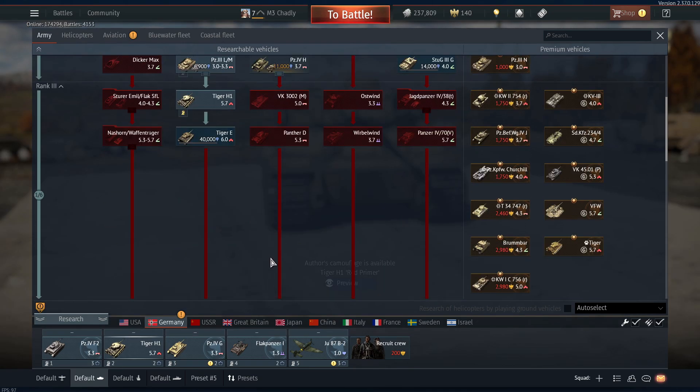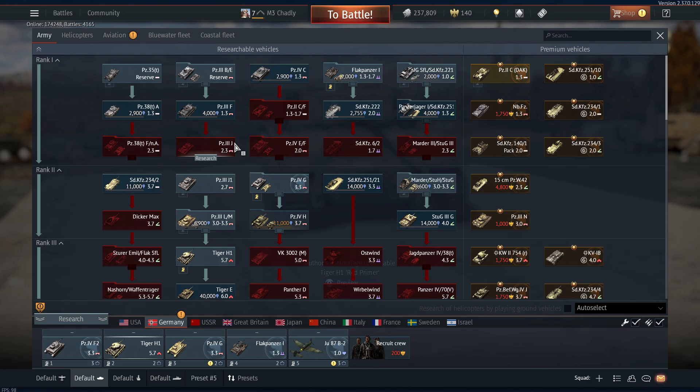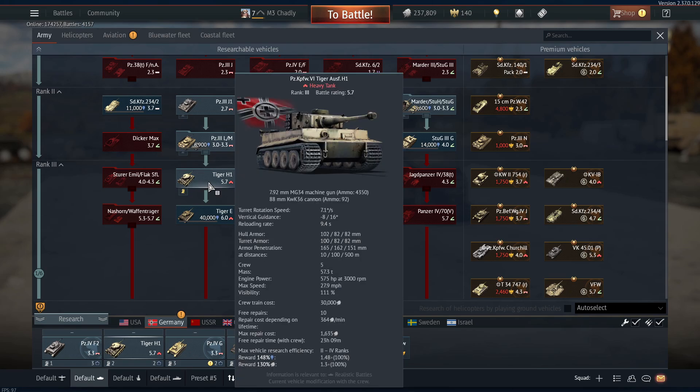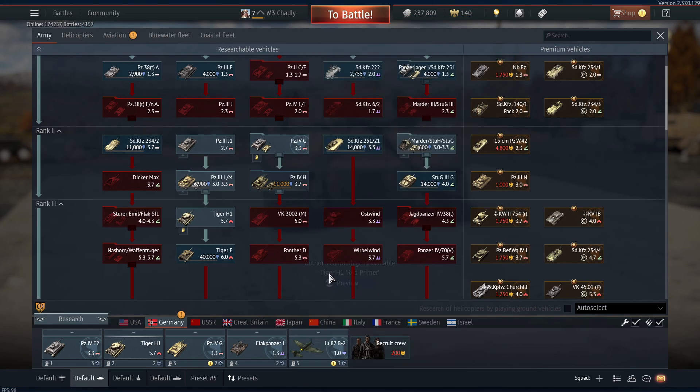Honestly, the progression is not too bad once you're in rank 1 and 2, and maybe even 3. To get the Tiger it'd probably take me about 8 to 15 matches. And that's not too bad. Each match is probably about 10 to 15 minutes, so you're looking at about an hour and a half, maybe two hours, to get to the next tank.